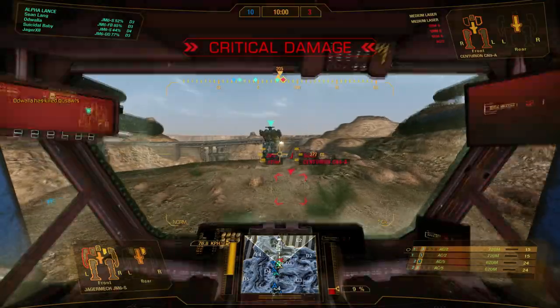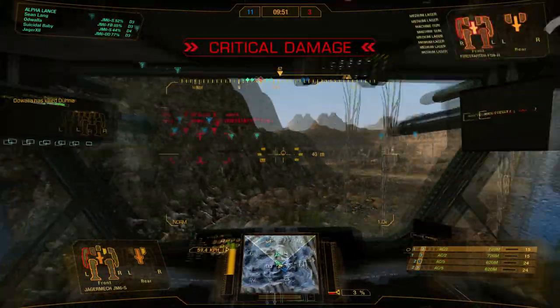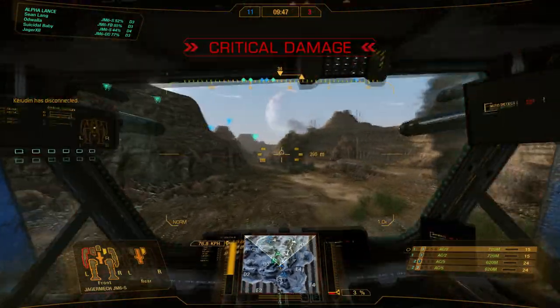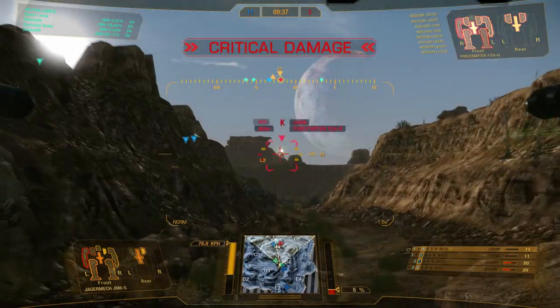If an exact tonnage match is not possible, the matchmaker would try to find the closest fit within the same weight class. Private matches allow the player to choose who they play against, which was requested a lot by the competitive crowd. Private matches do not follow the 3-3-3-3 rule — it's up to the player to decide which mech to take. There are two types: the free private match, where the player chooses the game mode and who they play against; and the premium private match, which additionally allows setting tonnage limits, time limits, view mode, and map. Consumables are used up in private matches, so it's up to the player to decide whether to use them.